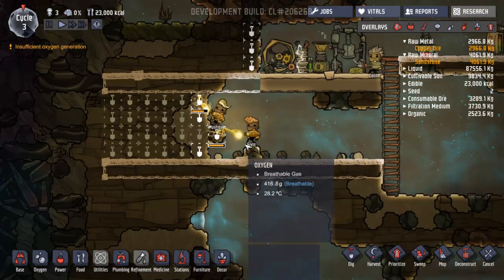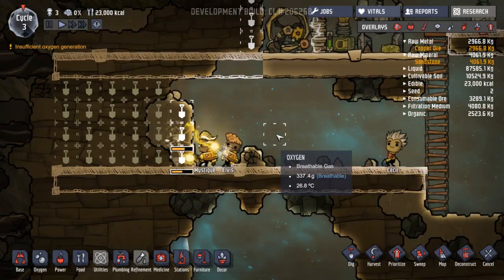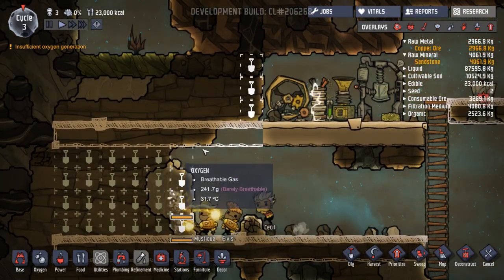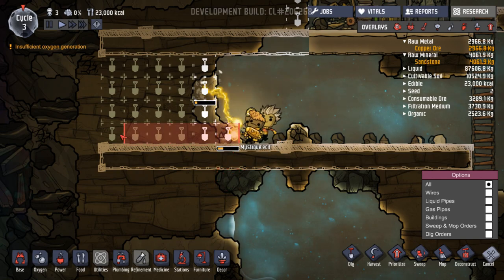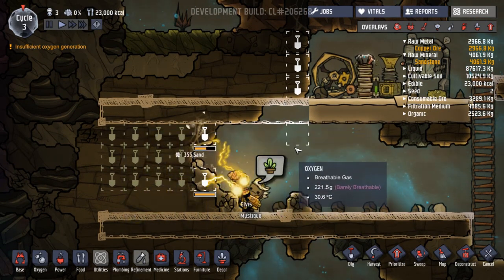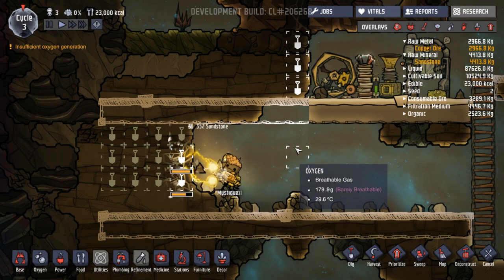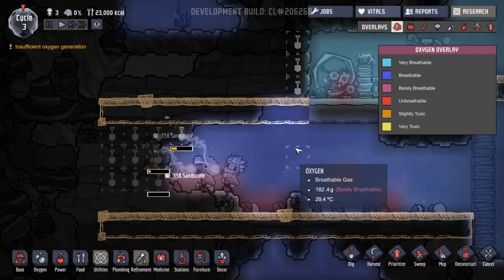They will climb up. Oh, he's going to fall down. Is he going to be able to reach up there? I don't think he is. Let's cancel these ones so they get up there first and hopefully are able to do this first. We need to sort of plan. Barely breathable - what's going on over here? Oh, lots of carbon dioxide. Yeah, we need another one of these, definitely.